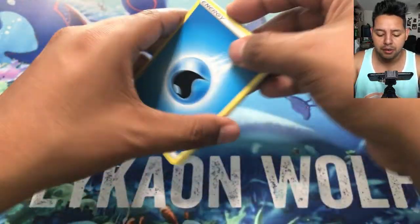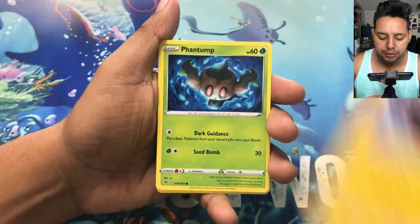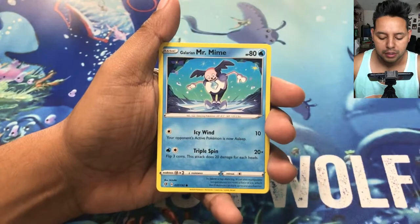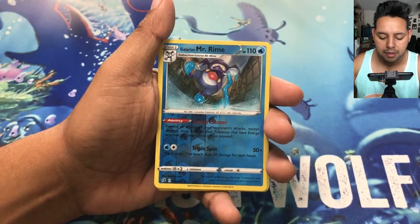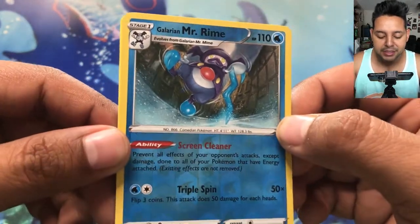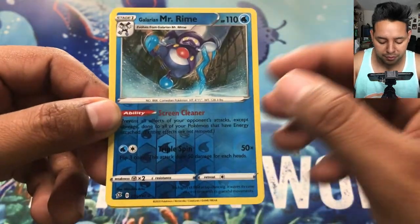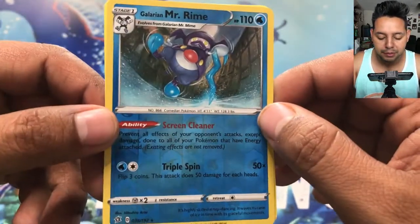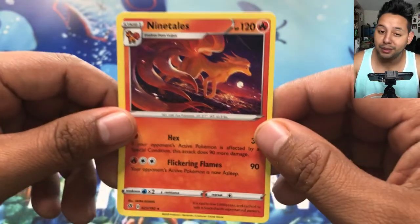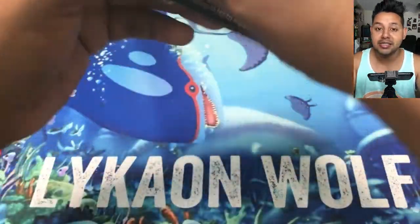Alright, first pack: Water Energy, Scoop Up Net, Heracross, Electrode, Phantom, Galarian Farfetch'd, Squirtle, Mr. Mime, Caterpie, Mr. Rime. This is pretty cool — I do not have this Mr. Rime. It's a Galarian Mr. Rime and it's a reverse rare, that's pretty cool! And then our last card is Nine Tails — pretty cool art — but I still prefer the Mr. Rime.